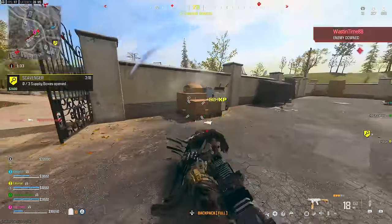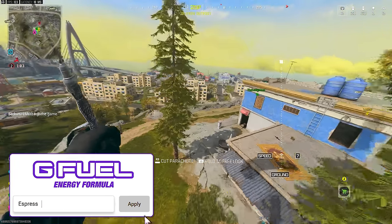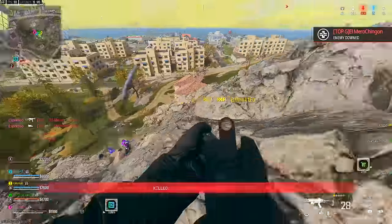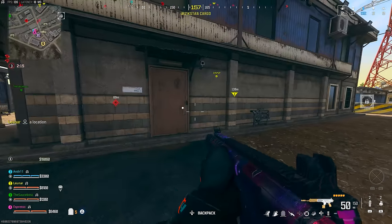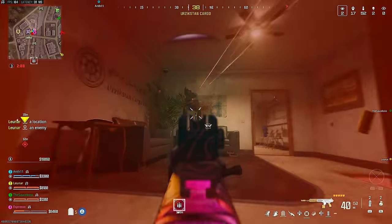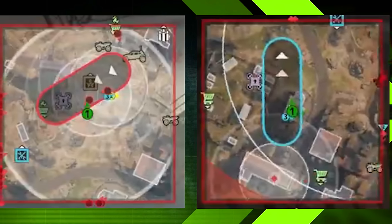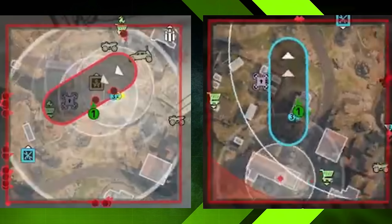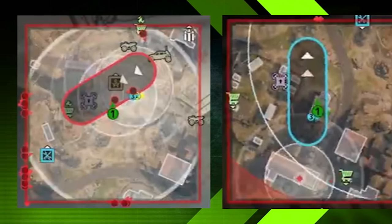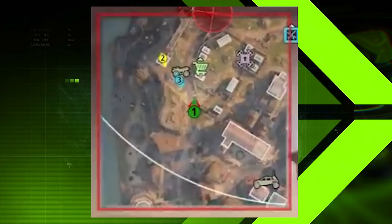Jumping over to Warzone — there are some pretty cool unmentioned quality-of-life and gameplay additions. From gameplay footage sourced from those who got to play Fortune's Keep and Resurgence Ranked before the blog reveal, the season 2 launch build had a couple of things. First, the precision airstrike notification that Raven teased a week or two ago is apparently present — giving you a heads-up if you're in range of one, which is great both for enemy and friendly situations.